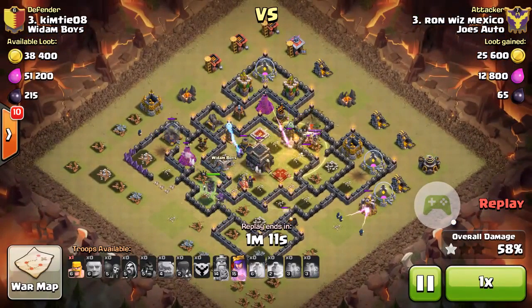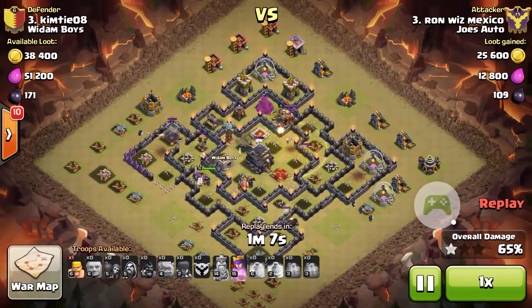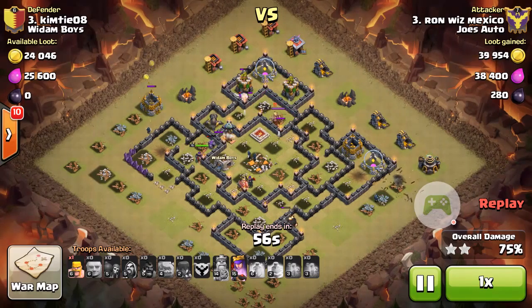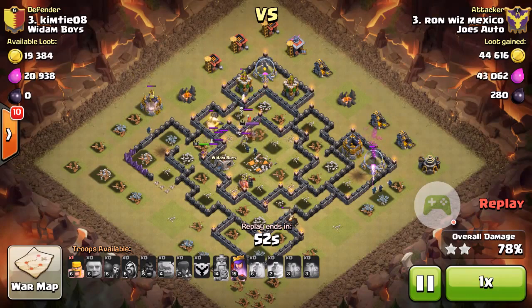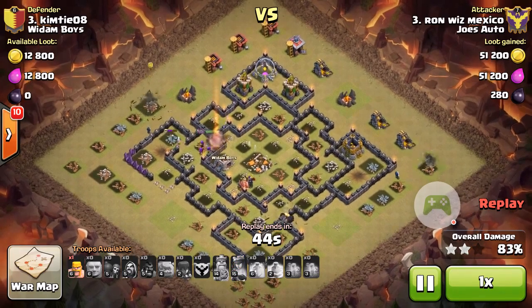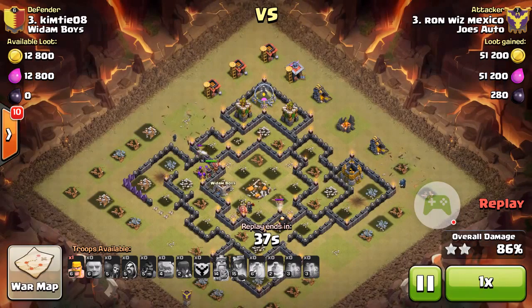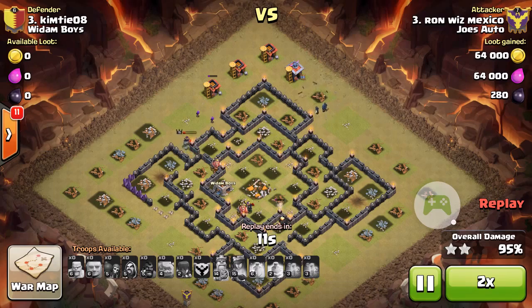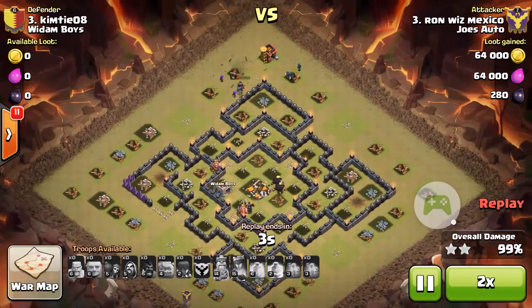I use this a lot and have gotten three stars in under a minute and a half a few times. Just heal your hogs as needed — if there's no threat of a double giant bomb, this is a really good attack. The hogs did peter out at the very end, which is common with an all-hog attack at Town Hall 9. The queen busts through the wall to take out the last couple defenses, and the wizards take out the other archer tower. He too gets 100%.